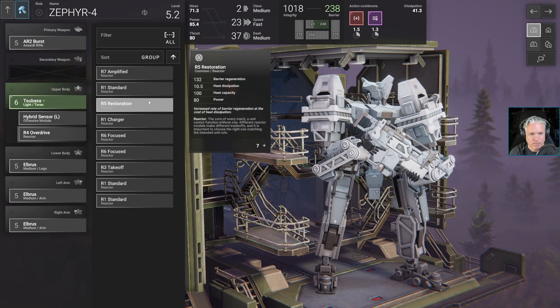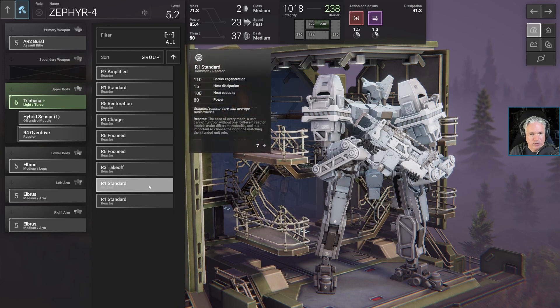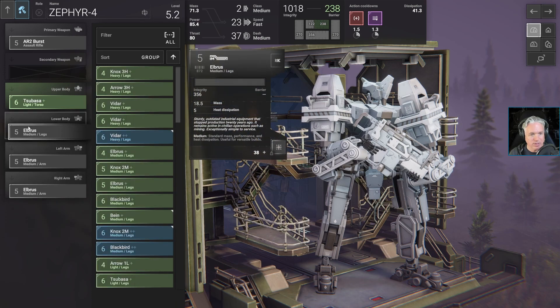Restoration would be good too. I don't need focused. Looking at the options — power generator, heat dissipation — I think the overdrive is a good one. I need to get some higher quality mods too. Alright, so let's take a look at the legs.